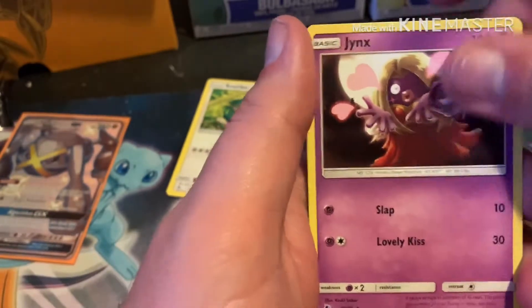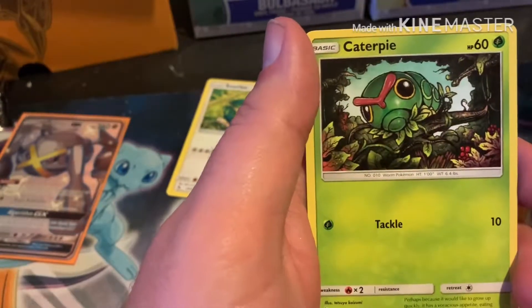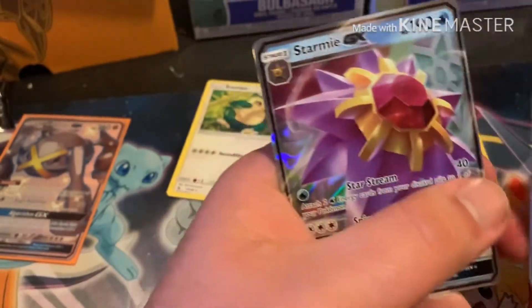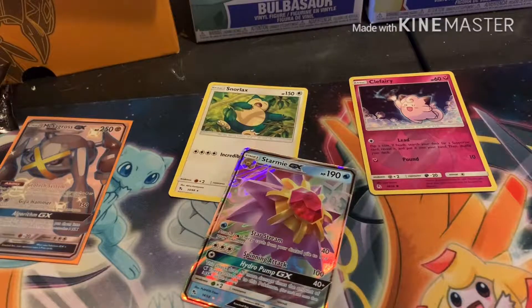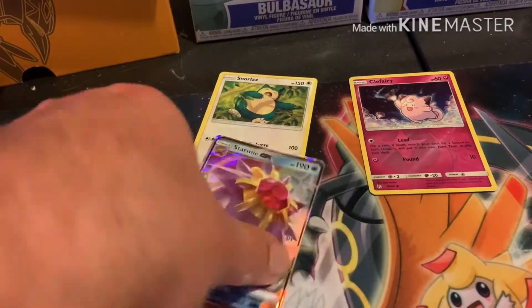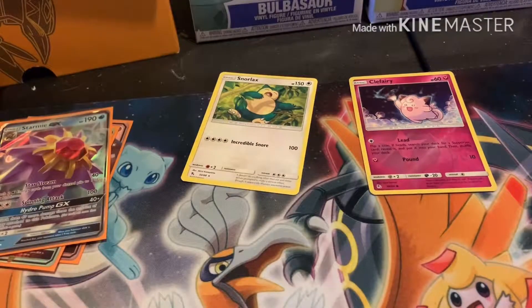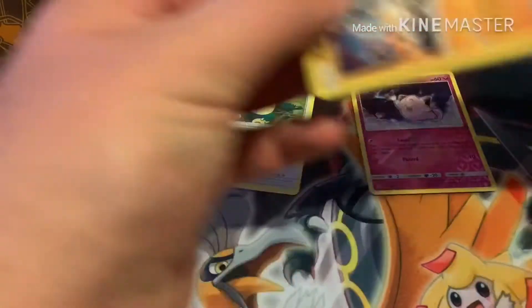I've got a bunch of base set two cards today from my card shop. Oh — shiny Buzzwole and a Starmie! I haven't pulled the Starmie yet and I haven't pulled the shiny Buzzwole, so I did get a shiny GX which is great. I'm going to set that right there. I'm building some decks for base set and neo — I never got to play in that format, but a guy at my card shop gave me the idea.